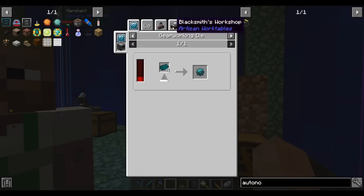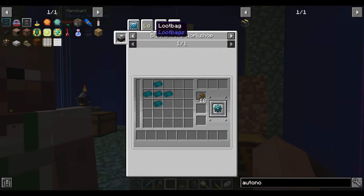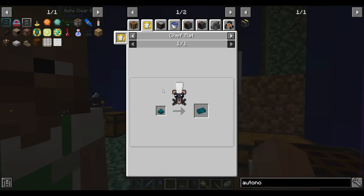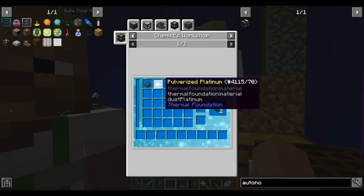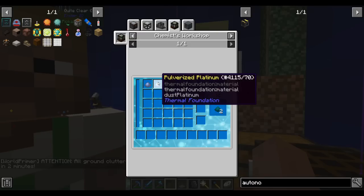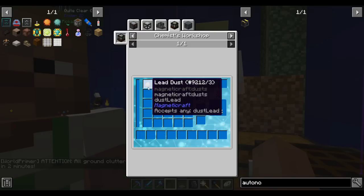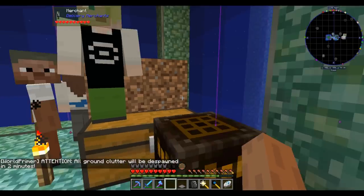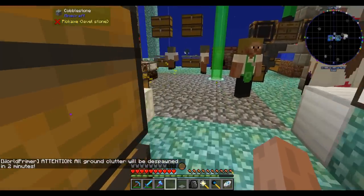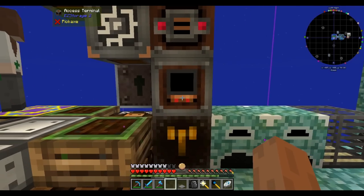And then enderium — we can craft 5 ingots into a gear for now. Enderium ingots come from having our chef rat smelt enderium blend, and this is as easy as mixing together ender pearls, which our mob farm makes, platinum, which we just got from the nether, and some pulverized lead. So I need to pulverize some lead and platinum, and then we can make enderium.